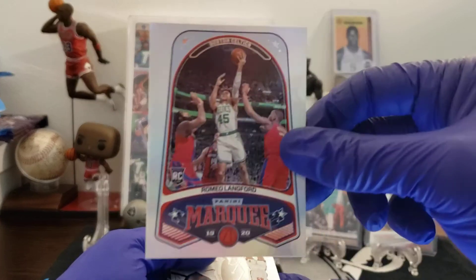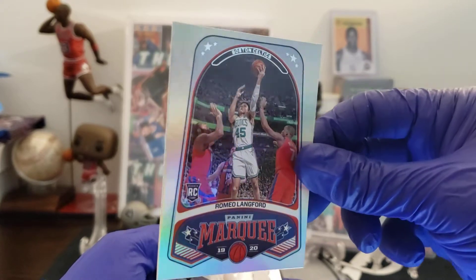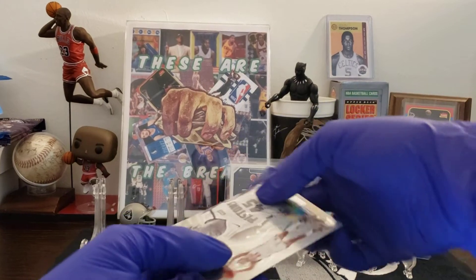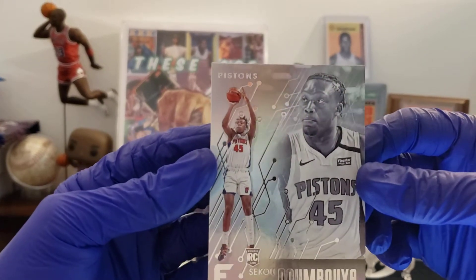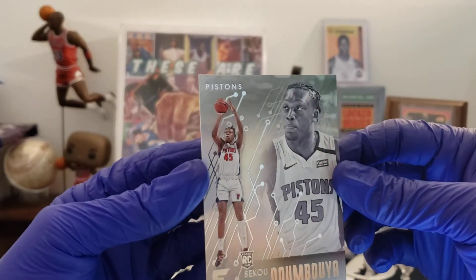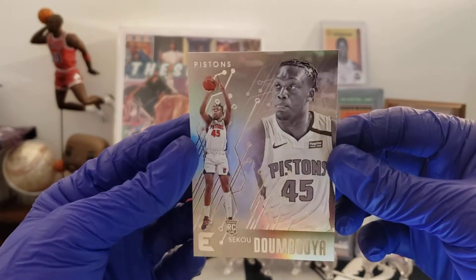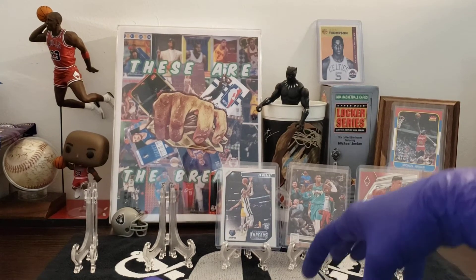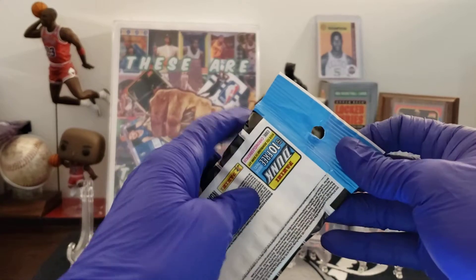Back to the break. I want me a link for Marquis Silver. Sekou — man, this pack really likes them — Sekou and some Ja. Silver Essentials. All right. On to the second value pack.